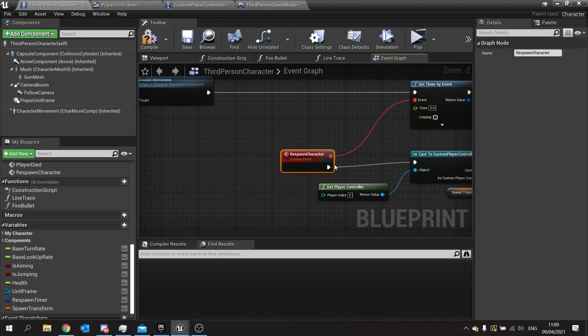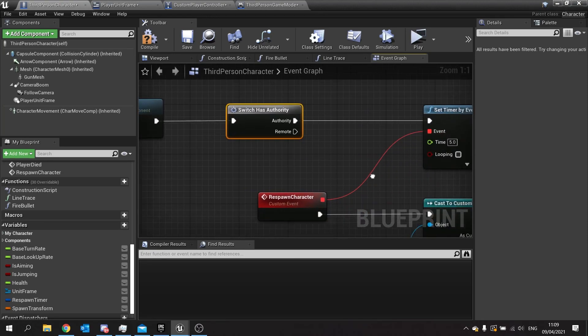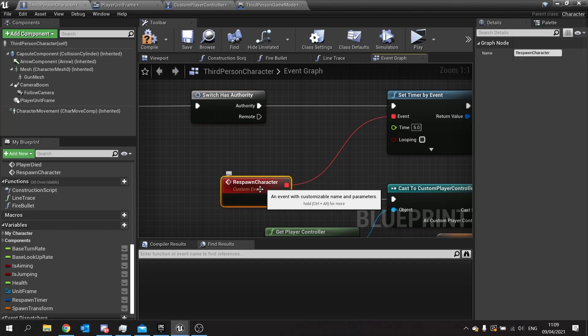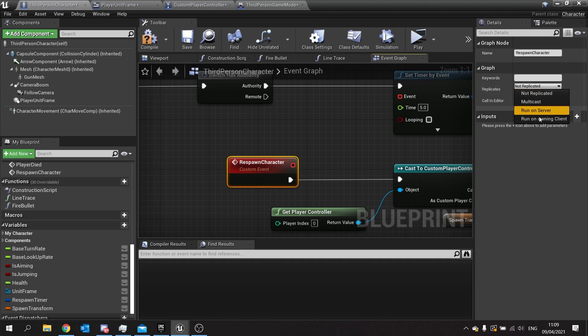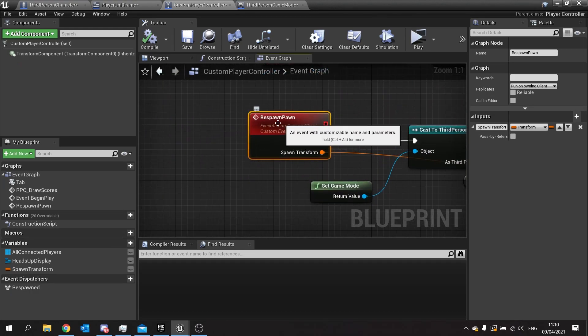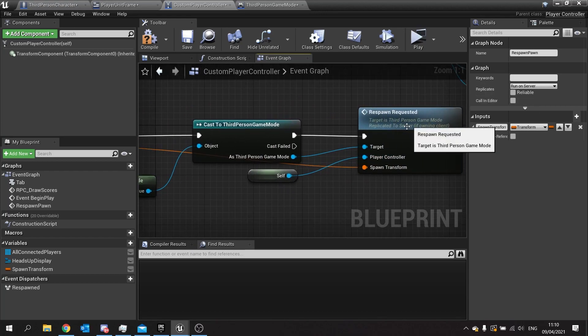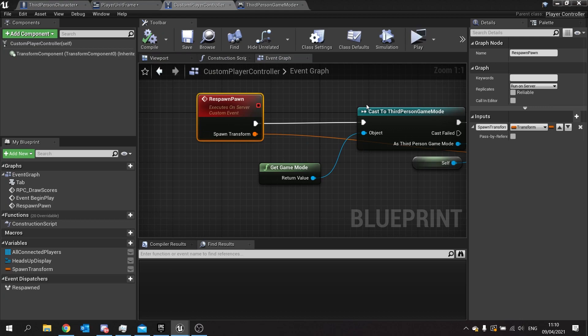A couple of things to add: we only want the respawn character to run on the owning client, so do a switch has authority first — the server gets the instruction to set the timer. Then change respawn character to 'owning client' replication — disconnect it and click on it again to expose that option, set it to owning client, then plug it back in. Also, respawn pawn on the player controller should be 'execute on server' — again, the server should be telling the game mode what to do. Compile and save.